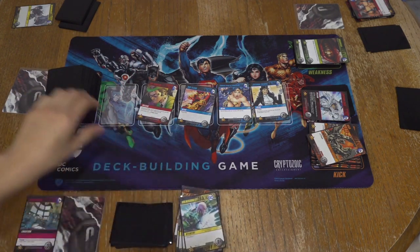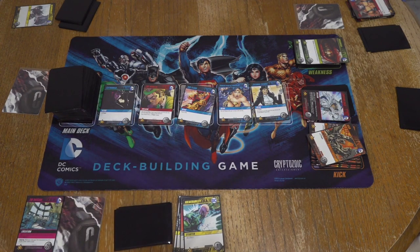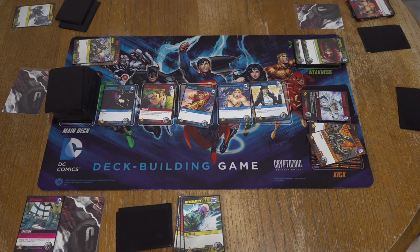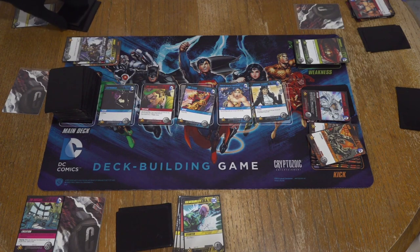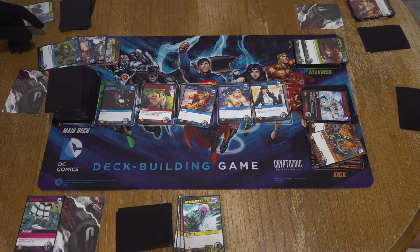That's three power right there. Four — Nth Metal. I can look at the top of my deck and choose to destroy it or not. It's a punch — I'll destroy it. Kid Flash — you can draw a card. I could use this. Plus two. So that's a kick plus punch, that's three. Nth Metal is four. Five, six.